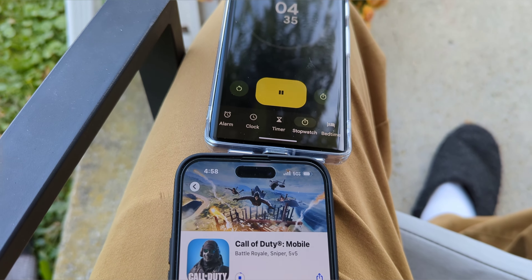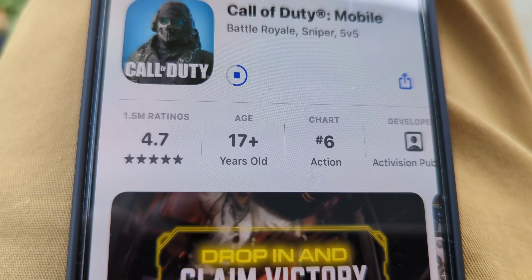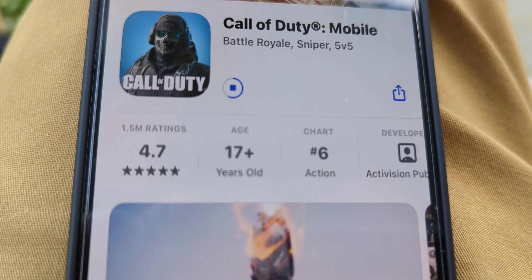We're going to go Verizon first, then AT&T, then T-Mobile, then First Net. I've got the timer — we're going to see how long it takes. We're getting the best of all worlds here with Verizon 5G Ultra Wideband — their c-band, n77, their crown jewel of their 5G experience. We're going to see beyond just the speed test how the download actually goes — is it fast or is it slow?